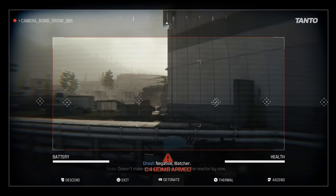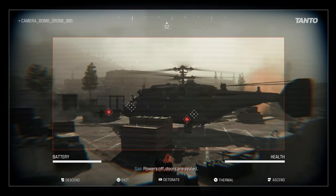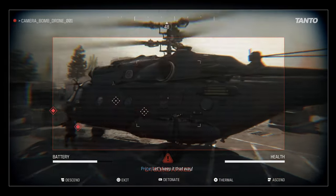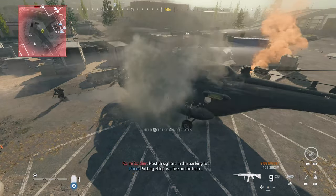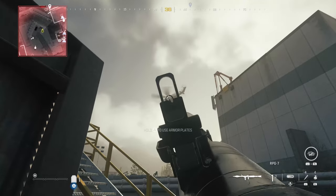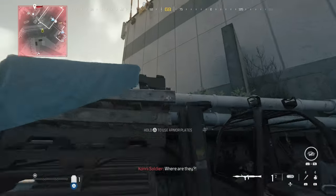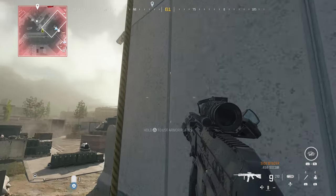I'm going to release the bomb drone, fly it underneath the propeller blade, and set it off — but it's just not going to be enough to take out this helicopter. There is another bomb drone on the building right next to me on the roof. I'm going to use the ascender to get up there and take out that helicopter, though you don't have to — it's optional.